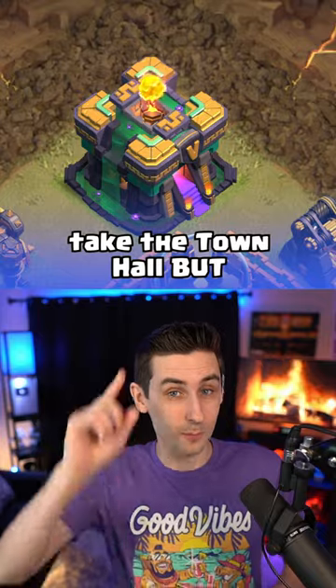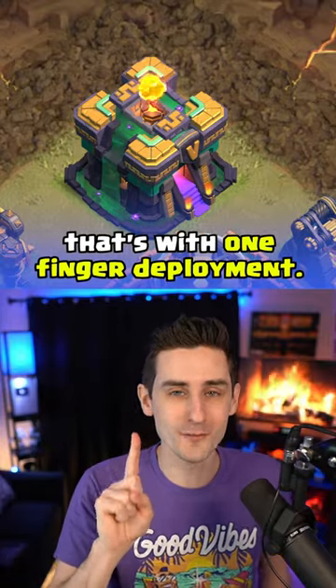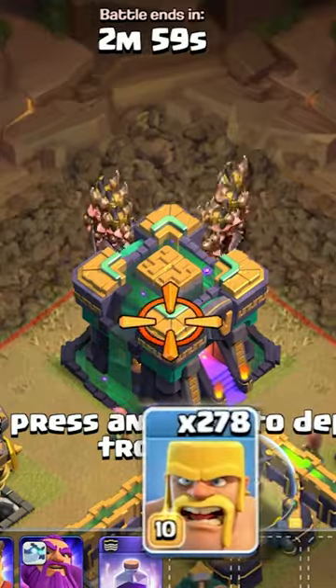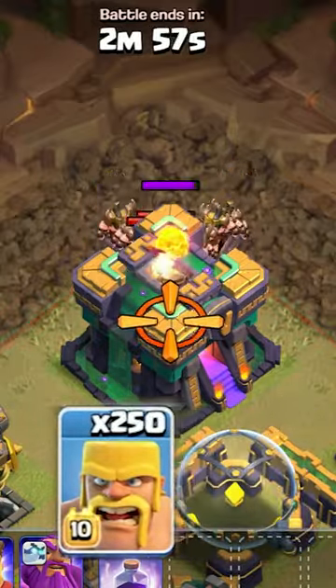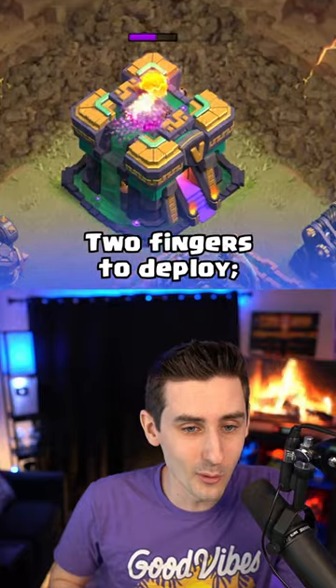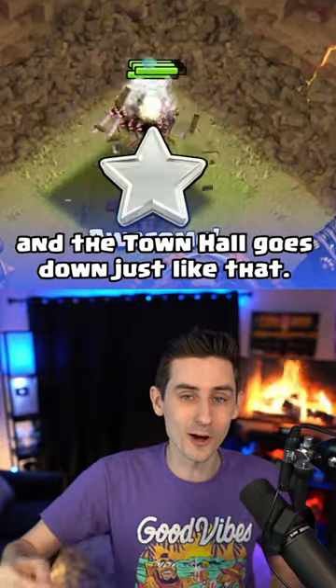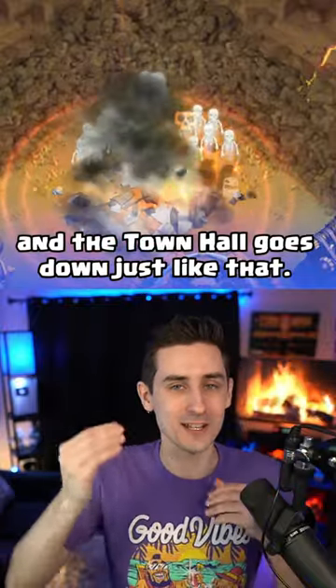50 Barbarians cannot take the Town Hall, but that's with one finger deployment. Let's change it and use two fingers. Let's deploy the 50 Barbarians — two fingers to deploy. So they get down faster and the Town Hall goes down just like that.